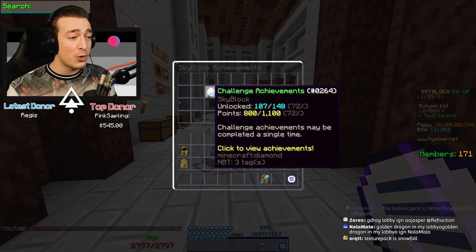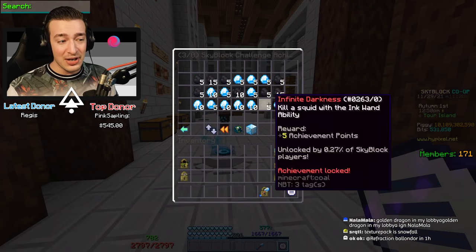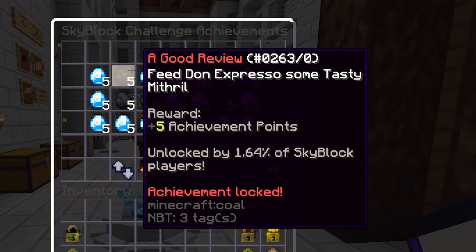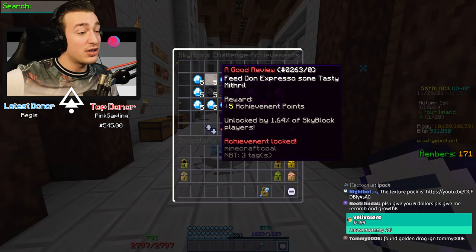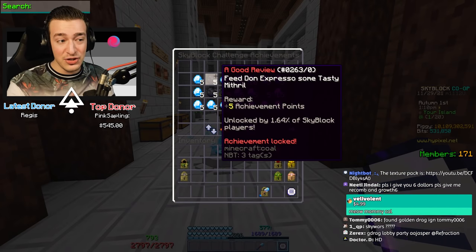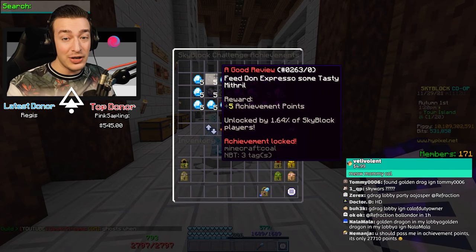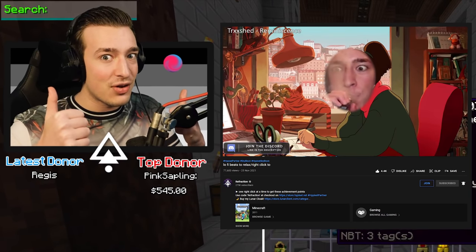In true Refraction fashion, we are absolutely winging this - I have no plan whatsoever. All I know is that I'm gonna leave the secret achievements till last because some of those are paid. We gotta find Don Expresso with some tasty mithril - I already haven't got a clue what that one is. I'm pretty sure that's a Dwarven Mines NPC. There are so many of those, including one where you literally have to talk to somebody for seven hours.